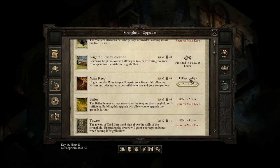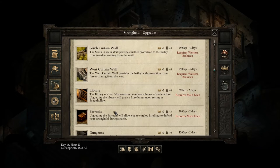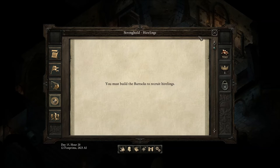Next to the money cost, there is also the amount of time it would take for the keep to be updated. Once you upgrade the keep and get the barracks, a new option will become available to you: hirelings. You will be able to hire many soldiers.